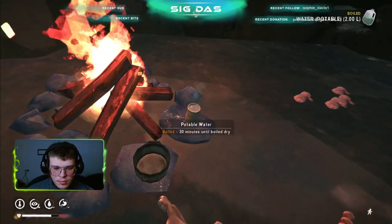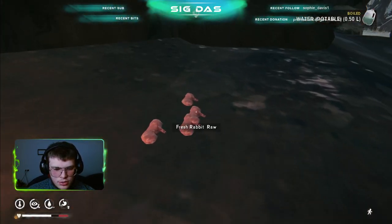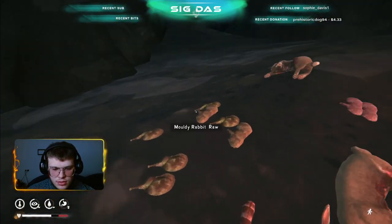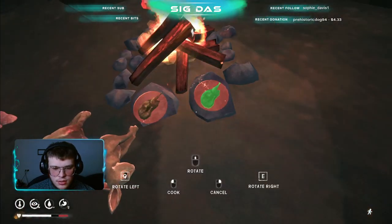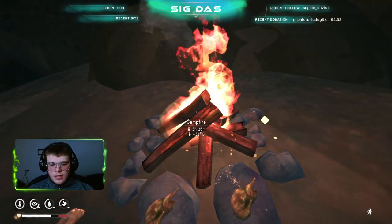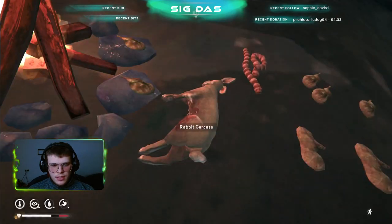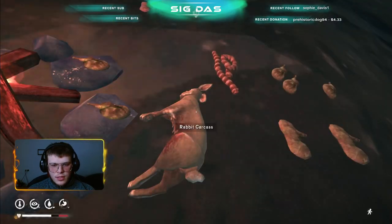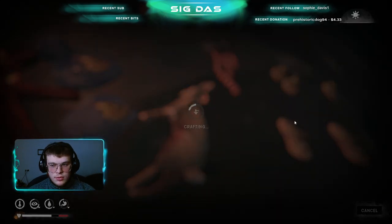Until boiled, until boiled. So let's just take that — actually, now I'm thinking about it, let's just eat some meat. So this is ruined ptarmigan. Let's cook this ruined stuff and let's see how much condition increases — can we eat then. And this will take 15 minutes, so that's enough for us to just make some stuff in here.